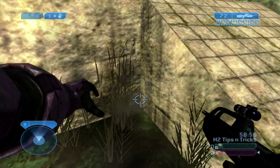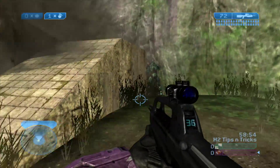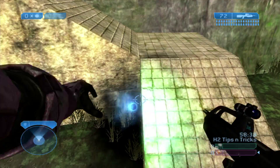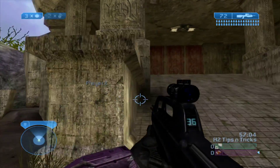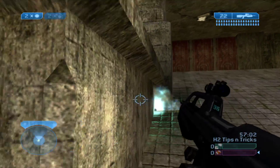Moving on to Sanctuary — going to start off with some more nades through the walls. And just like Warlock, this map is very symmetrical, so if a trick works on one part of the map, it almost certainly works on the other part.